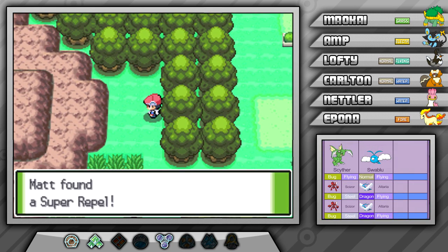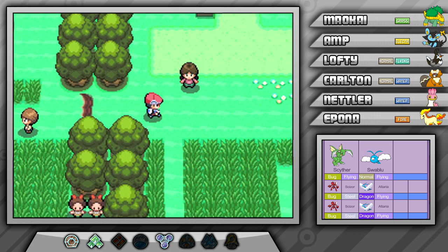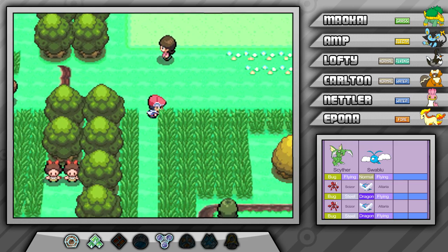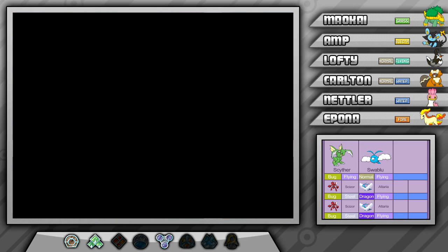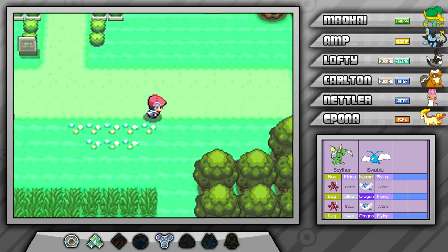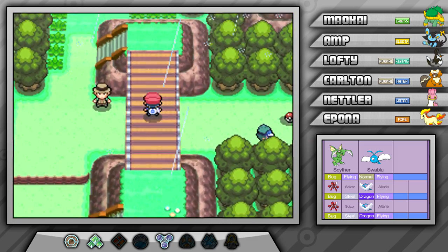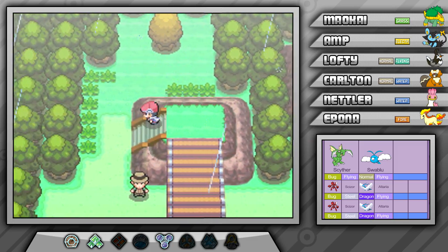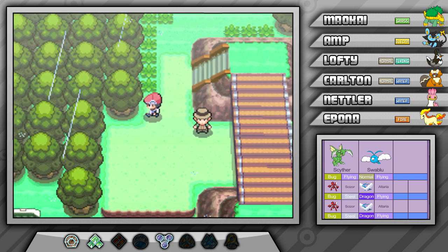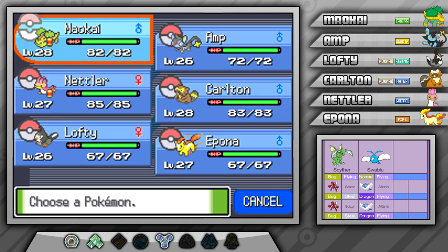You can also encounter a few new Pokemon on this route. One of those is Scyther, which is Bug/Flying, and it can evolve with a certain held item after you trade it into Scizor. The other Pokemon you can find is Swablu, a Normal/Flying type. Later on it can evolve into Altaria, which is Dragon/Flying — a really cool typing, and I actually like that Pokemon a lot.